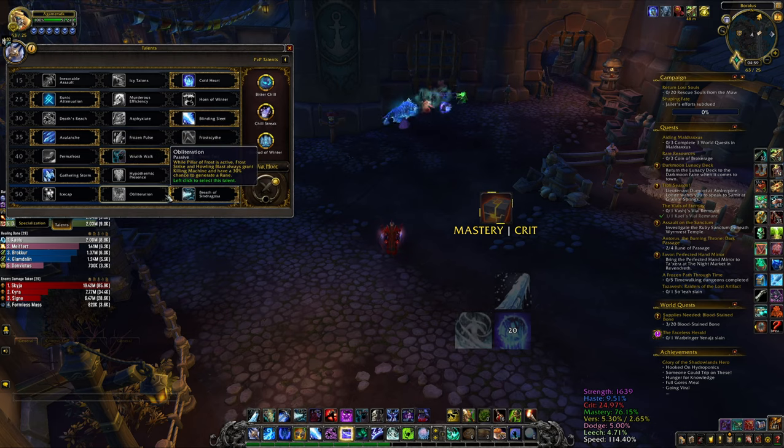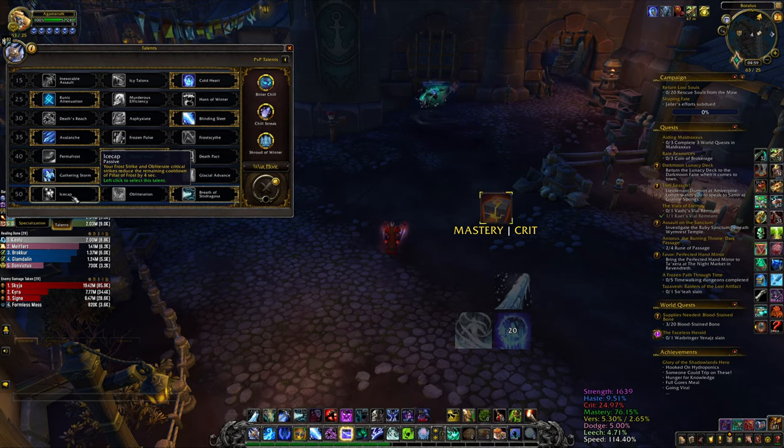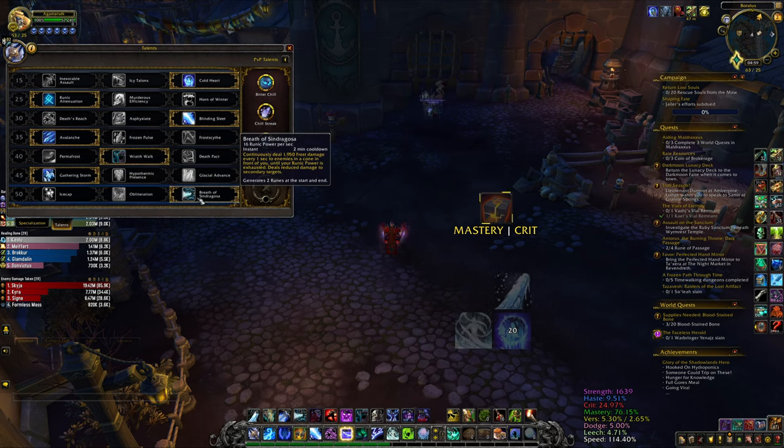For this row you want to go with Gathering Storm for both single target and AoE. It makes your Remorseless Winter deal more damage when you spend runes. That's why in AoE fights you want to spend as many runes as you can during Remorseless Winter, so you make it last longer and deal more damage.